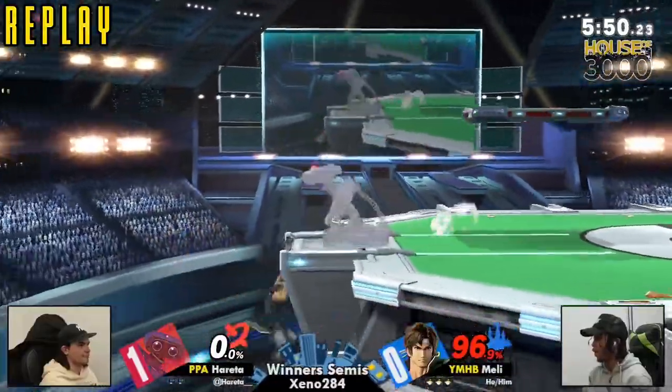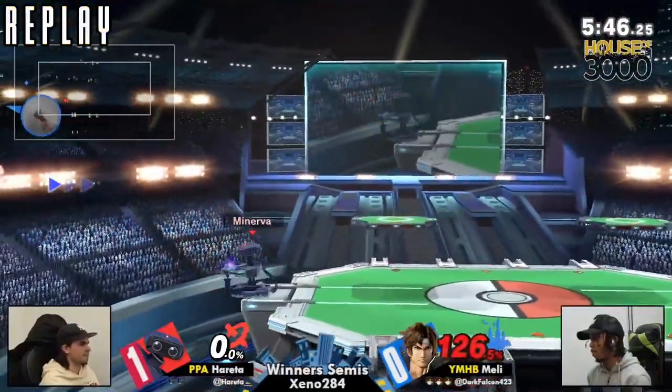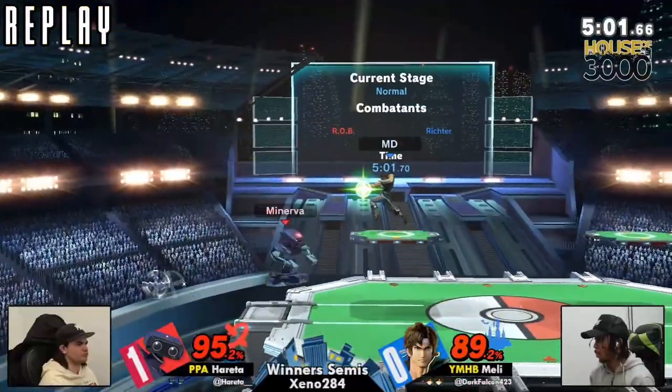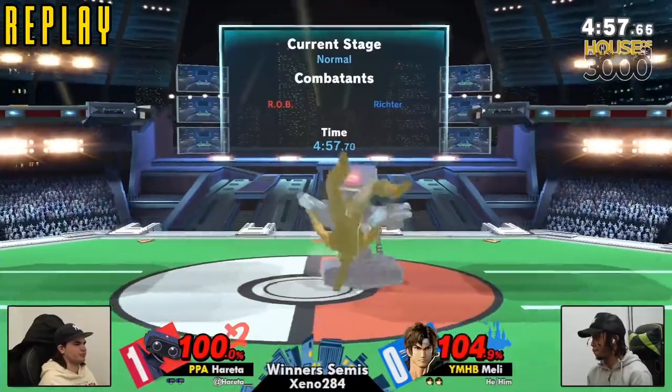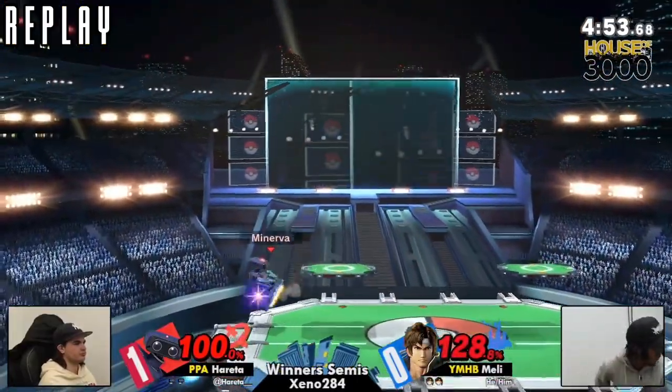As you see here, he had some great shield pressure, which when Hereta was on the edge, he managed to do it — but that was just an unfortunate situation. You were right, it's Invincible Rob. Scary. But not to the ledge. Then again, I'm not in top eight, so what can I say? I would have just gotten arm-rodered, to be honest.